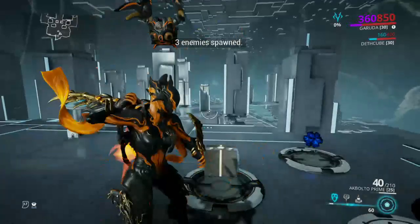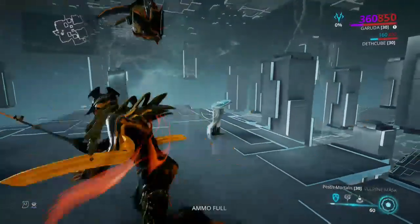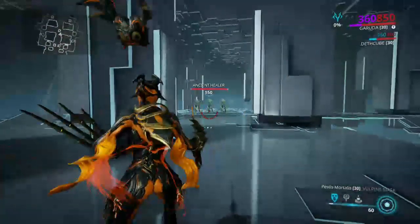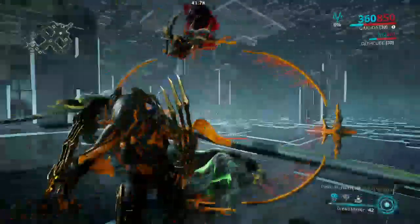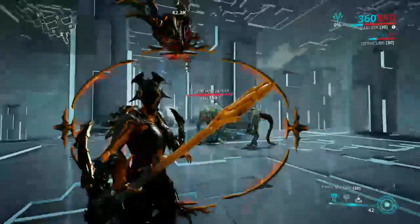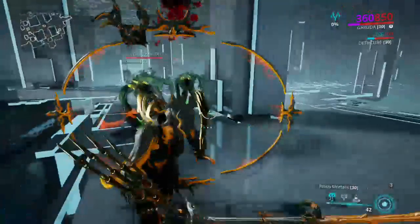First, what is Garuda? Garuda is the blood elemental frame — by blood you could go vampire or blood mage. Her powers are pretty simple. Her first power lunges across with her wings that turn into blades, she strikes enemies creating a shield, and this shield does debuffs in the direction you're aiming.